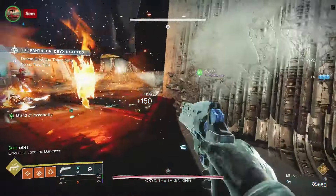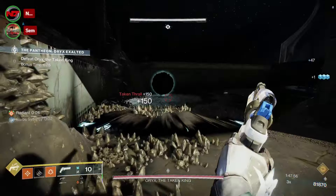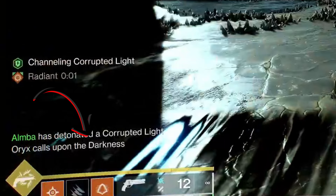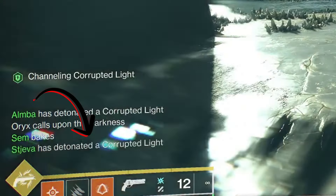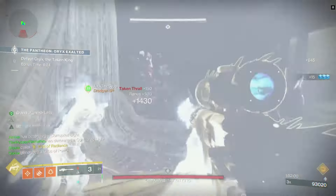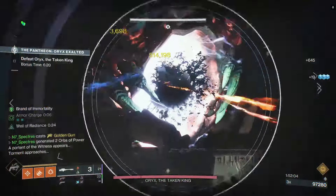Kill the knight and stay in the middle of the room. The other four players next to the plates will need to run into the Taken blights when you get the notice 'Oryx calls upon the darkness.' Stay inside the orb until you see your name pop up on the left side of the screen, then run inside the bubble to be protected from the explosions. The explosion will stun Oryx so you can damage him in the chest.